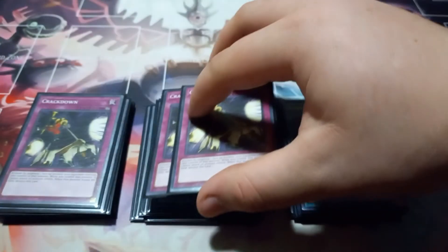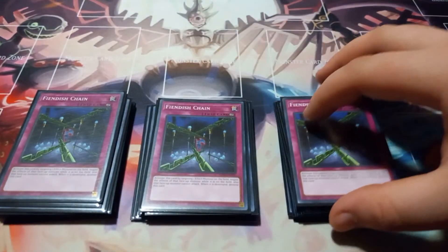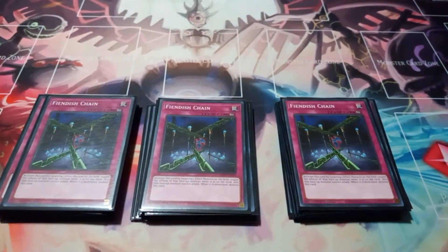For the traps, I play three copies of Crackdown, which lets me steal my opponent's monster. And if Crackdown is destroyed, my opponent just doesn't get their monster back because the card doesn't say anything like 'when this card leaves the field return that monster,' it just says take control of my opponent's monster — so Crackdowns are kind of broken in that way. Then I play three copies of Fiendish Chain. This card targets one effect monster your opponent controls, negates its effects, and it cannot attack while Fiendish Chain is active. I just like it as another negation card that also prevents attacking.